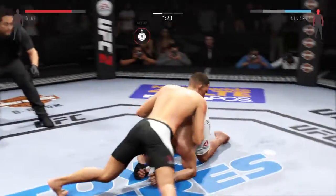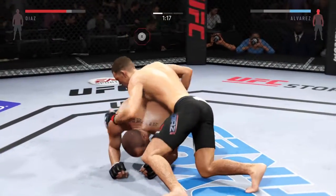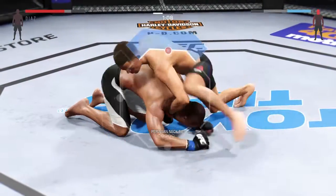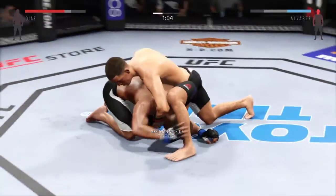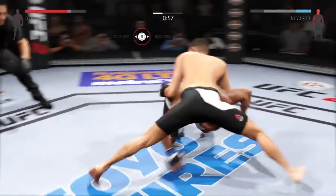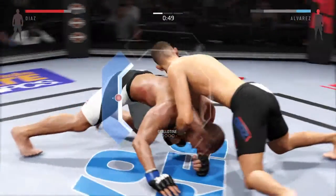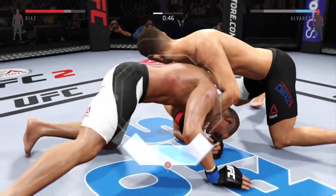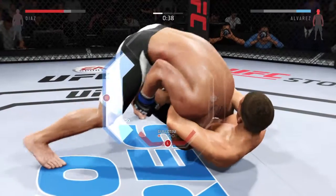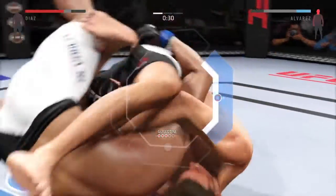Trying to get the takedown. He's looking for the choke here. Gets his arm underneath his opponent's armpit and around his neck. He got free of the choke. Looking for a guillotine choke here. Arm in guillotine here. He's got his arm under the neck. Flips him over into the mount.